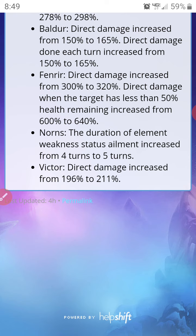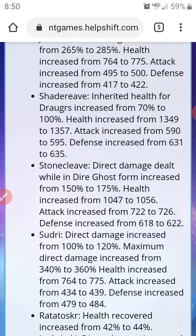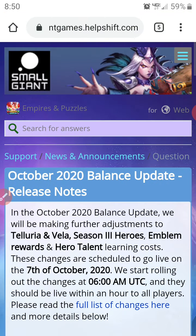There's one Season 3 hero not in here — Victor, who is a Halloween hero. His damage increases from 196% to 211%. You see this in a lot of games with power creep — the old heroes have to be buffed to keep up and remain as viable as the new heroes. That's pretty much, in a nutshell, the Balance Update for October 2020.